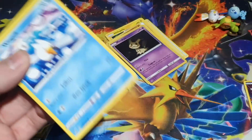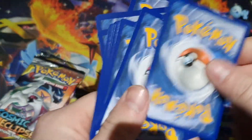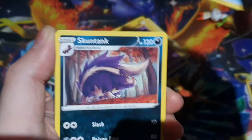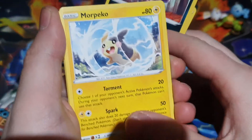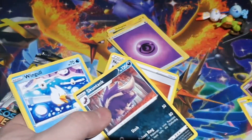Rebel Clash — didn't get to pull anything really nice from it, which sucks, but I think we might be getting something in here. Let's get a Sniper Lizard, Tanking Nugget, More Peko — that can go to the side actually. Cute stuff coming to the side.